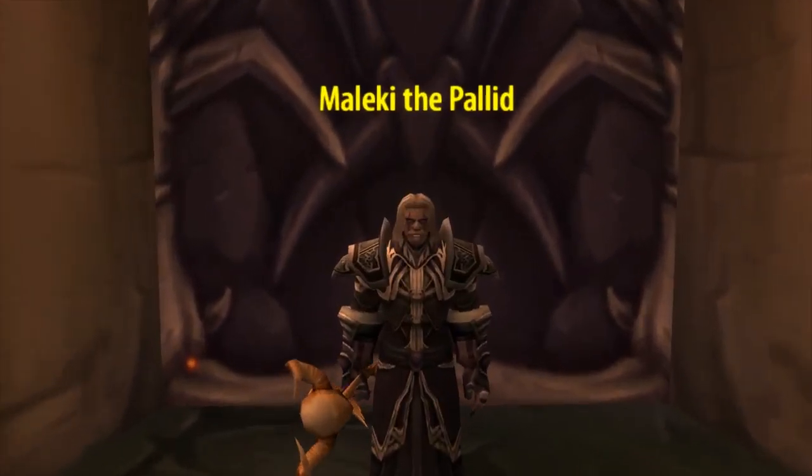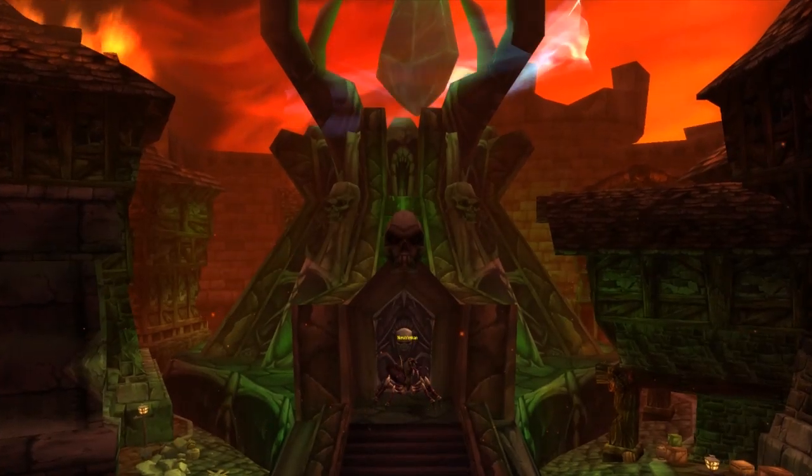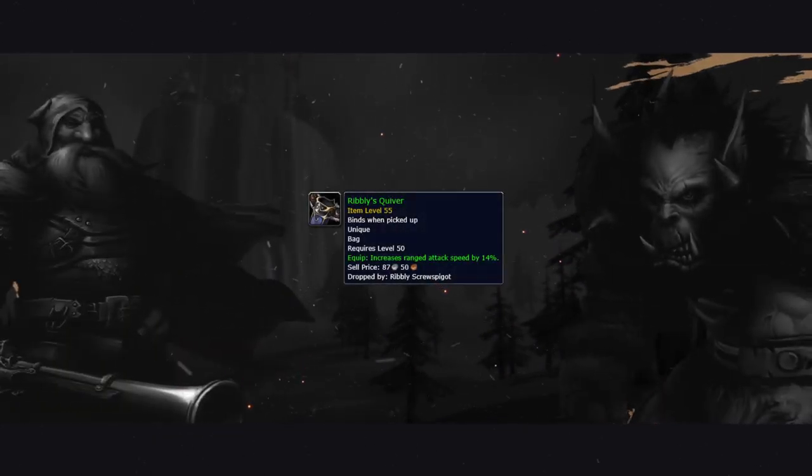Last up before trinkets, and most importantly, we have our ranged weapon — where pretty much all of your damage comes from. For this we're picking up the Carapace Spine Crossbow: slow speed, high top-end damage, incredible for PvP. It also has our 2 preferred stats — 9 Stamina and 4 Agility. It drops from Nerub'enkan, one of the 3 bosses guarding the Ziggurats in Stratholme Undead side — the same boss we got our Boots from. To pair with this ranged weapon, you'll also want to pick up Rhok's Quiver from Blackrock Depths.